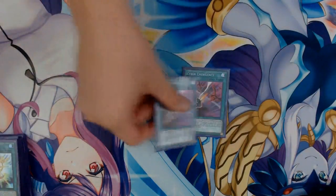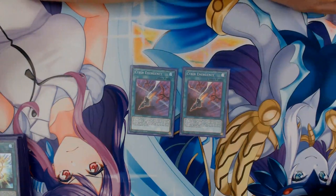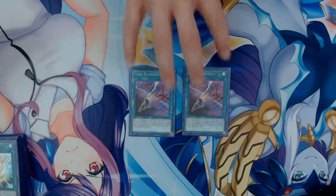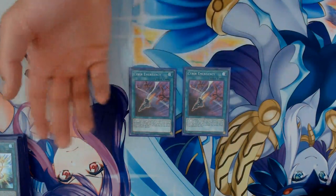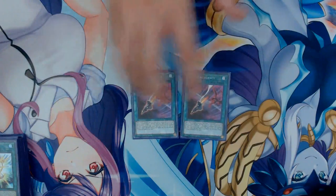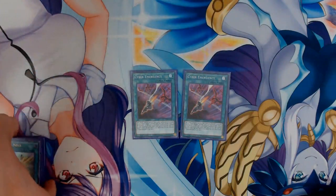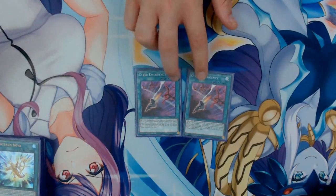Next up, two copies of Cyber Emergency. It says: add one Light machine that cannot be normal summoned or set, or one Cyber Dragon monster from your deck to your hand. If the activation of this card in its owner's possession was negated by your opponent's card effect and sent to the graveyard, you can discard one card and add this card to your hand. Once per turn. Not only does it protect itself if negated, but this card searches all of your Drytrons because they're all Light machines that cannot be normal summoned or set. For the version I'm running, two Cyber Emergency is perfect.